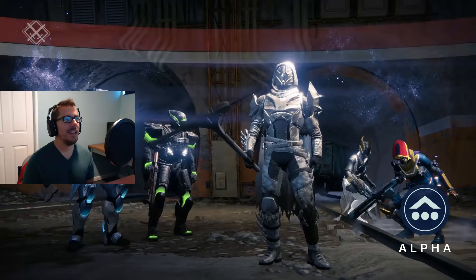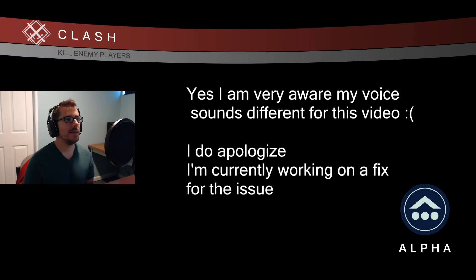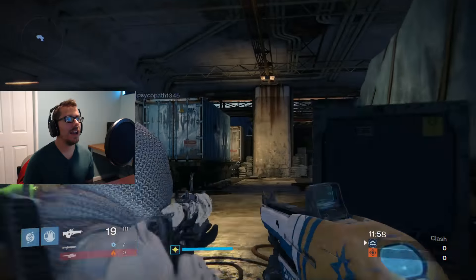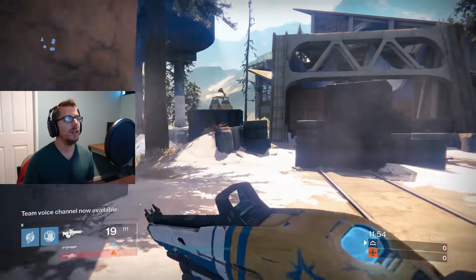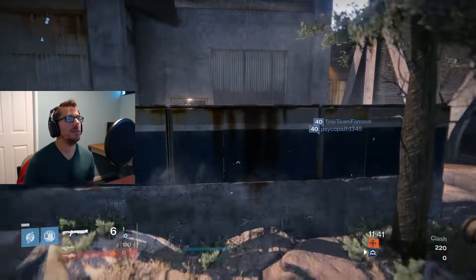Hey, what is going on everybody, it's Youngs. Today we are playing some Clash on my Void Walker Warlock. I am using Bullion Gemini for my primary - it did recently get a buff in patch 2.4.0, they added high caliber rounds to it. I am also using Conspiracy Theory for my special.